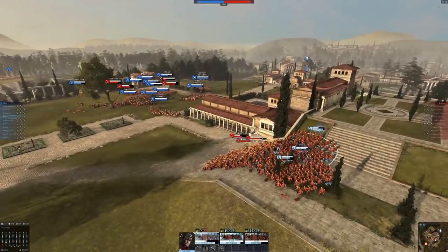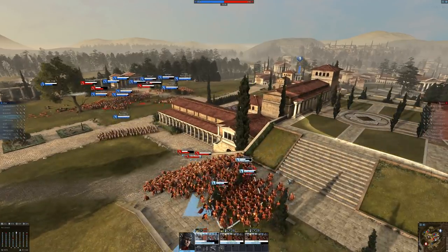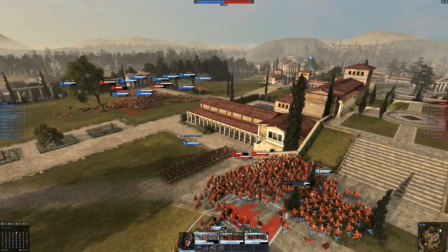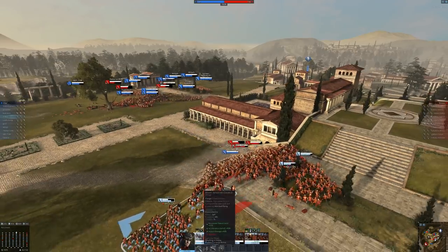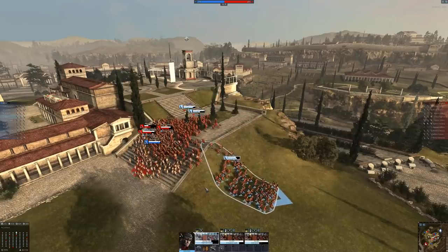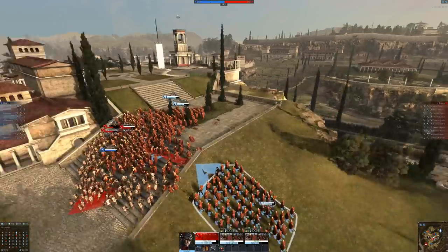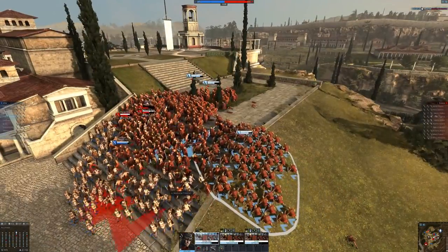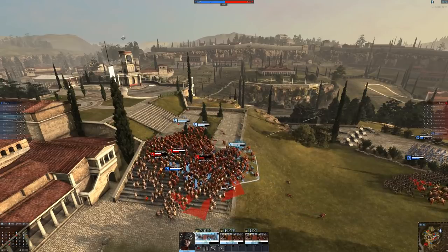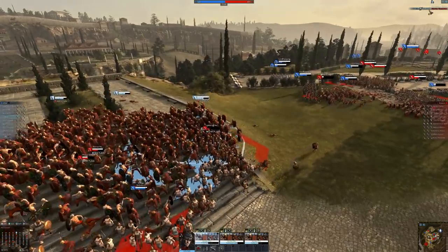These guys are getting blasted. I feel like this one has us pinned — can I come down here? We'll flank him. We're getting another flank going. I'm going to bring these back and flank from the side, sandwiching them in. We're also going to charge if I can. There we go — turn it around and charge in. We've got a route! The first route is on. These archers are attacking us in our backs, which is never good. But we got their general — we executed their general.